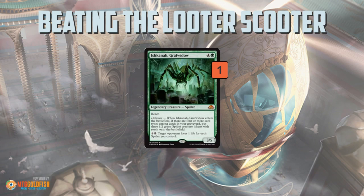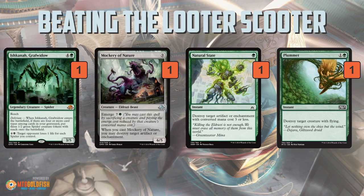Moving on to green, there's really only one main-deckable answer, and that's Ishkana, Grafwidow. The thing with Ishkana is you really need a specific deck — it's not worth playing in a mono-green aggro deck that won't have Delirium. So green doesn't have great main deck answers at all. If you're on green-black Delirium, Ishkana is a great answer, and Smuggler's Copter is a reason to make sure it's in your deck — not that it wouldn't be anyway.